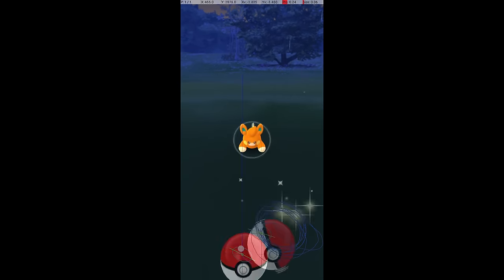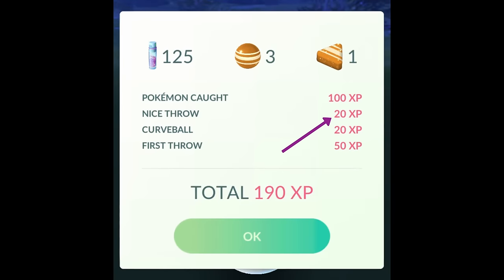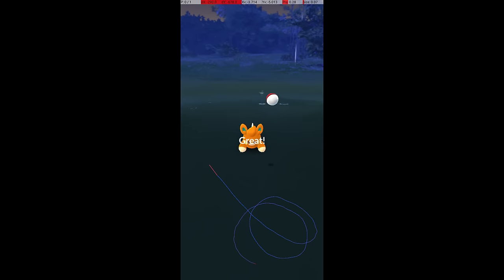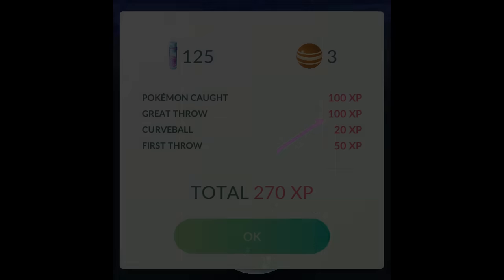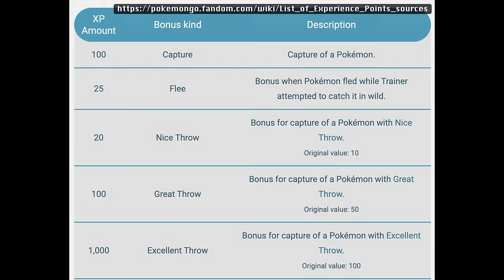A nice throw resulting in a catch gives you a reward of 20 additional XP, a great throw a reward of 100 additional XP, and an excellent throw a reward of 1,000 additional XP. If you've been away for a while, these values were changed in late 2020, when XP bonuses were drastically increased from previous values of 10, 50, and 100 for nice, great, and excellent throws.